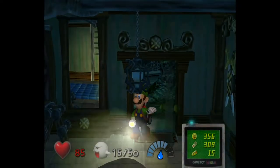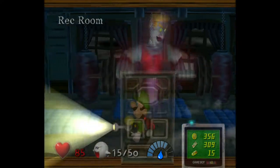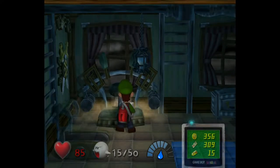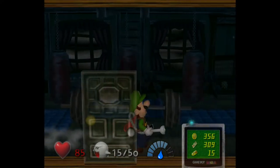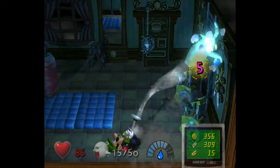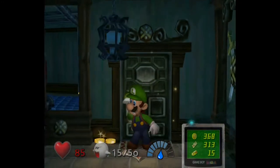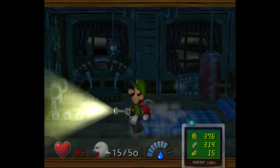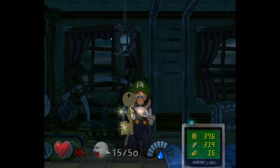Now we want to enter the rec room. There's a machine back here — yep, a Speedy Spirit in one of these little workout machines gives us a ruby, our fifth one! There's also a treadmill — if you run on it you'll get a key. So that's also something worth noting in this room.